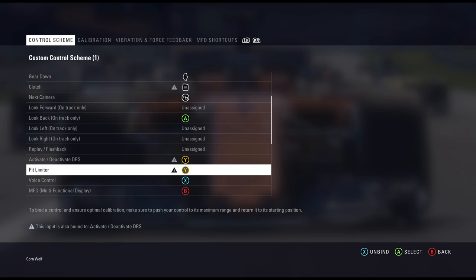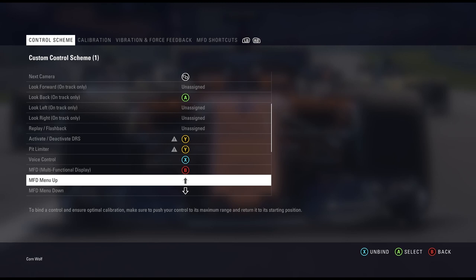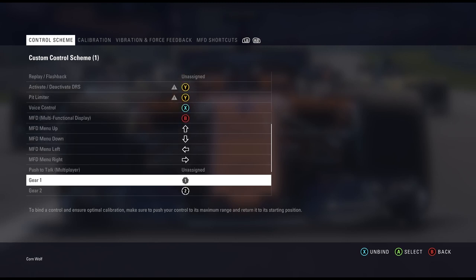If you're in the pit limiter and you want to press it, you just press Y and it will do it because the DRS won't be active. Need to give that one a go. But anyway you can change all that, and if you've got a button box — which is something I'm thinking of getting — you can change all these different ones and the MFD shortcuts and whatnot.